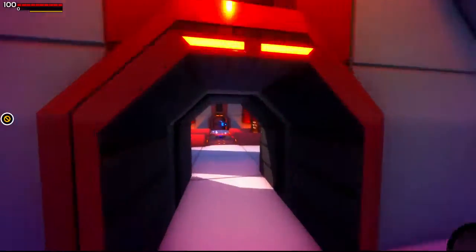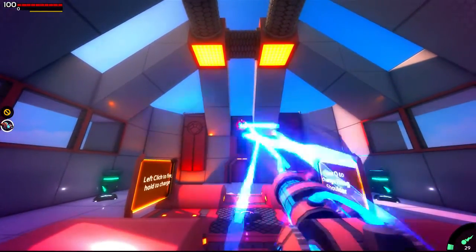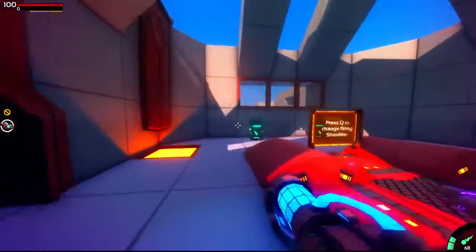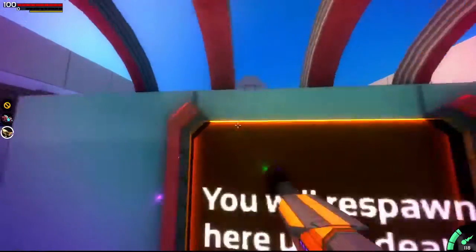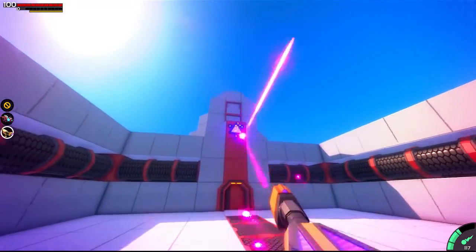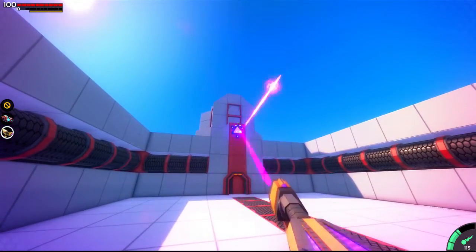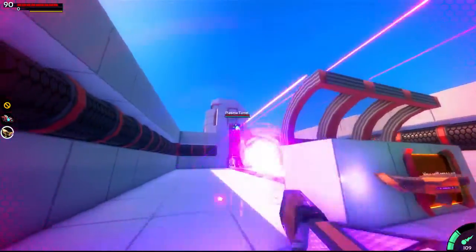You can interact with stuff - you can get guns, hold up to charge, and single shot with this gun. There's some ammo. You can spawn here on death. I got a new gun. Let me shoot this... I have to press this lever. There we go - I turn into a plasma turret.